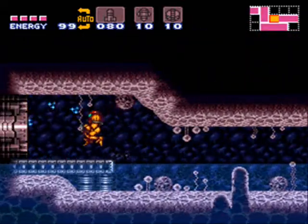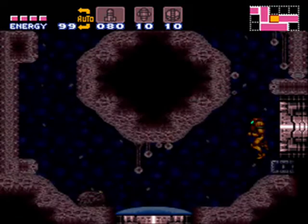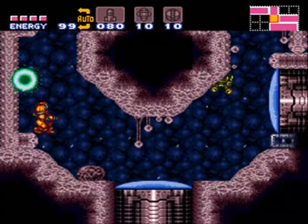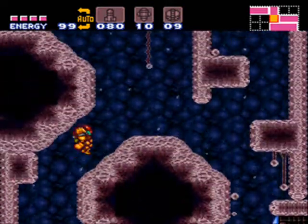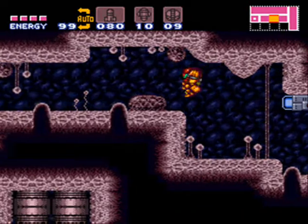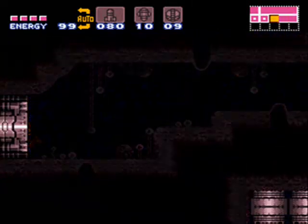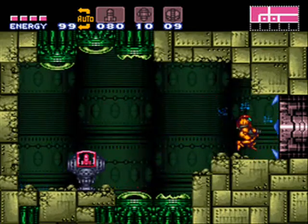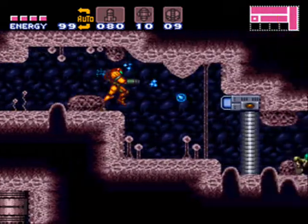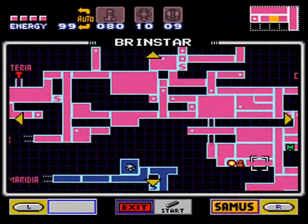I cannot talk at all right now. I think I've been searching for Kraid for too long — I'm messing up my vocal cords. And this is that stupid missile. Why is there this missile refill here? It is annoying me that there's this thing here. And there's tubes in the ground. Where are you, Kraid? I know where you are — how do I get to you? Quit hiding.